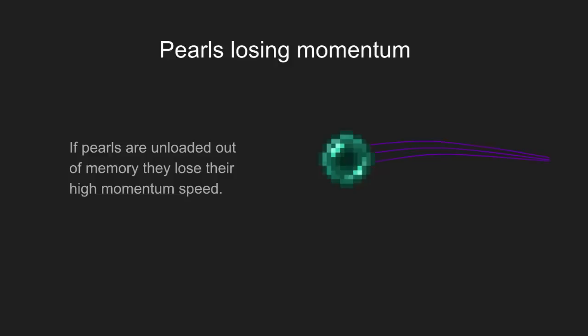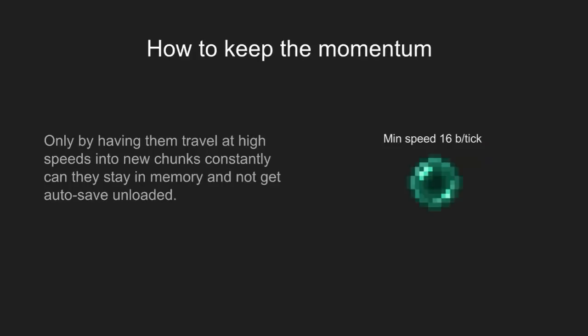Pearls can actually lose their momentum if they're suddenly taken out of memory and put into the hard drive — if they're basically saved. You don't want that to happen, because the momentum loss results in the pearl being reloaded at some other time, and then it will just fall and teleport the player in the middle of nowhere. That's really bad, especially if you're using a pearl cannon and traveling a lot of blocks. The way to prevent momentum loss is to make sure the pearl is traveling above 16 blocks per tick.